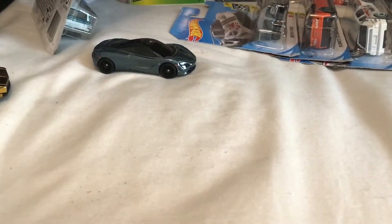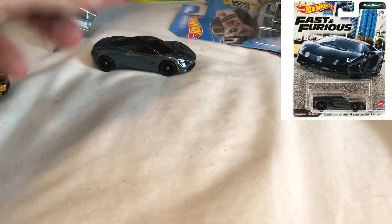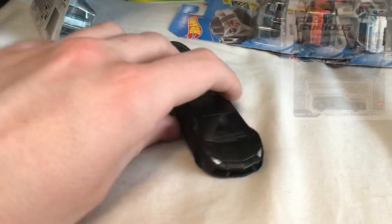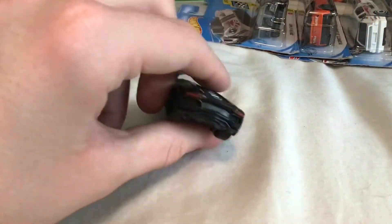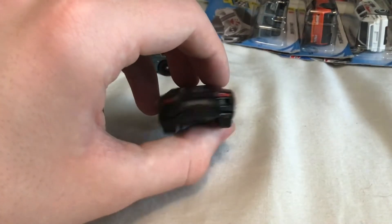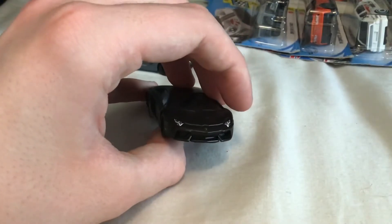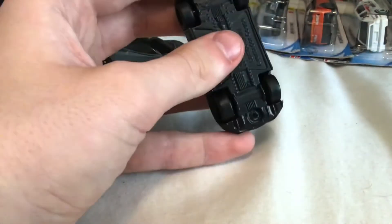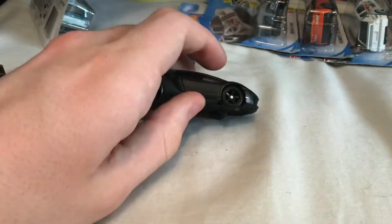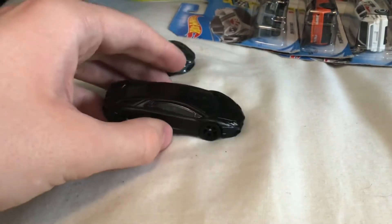My second and personal favorite car from the Fast and Furious Eurofast set is the Lamborghini Aventador. This is my new favorite Aventador that I own — it's also my first premium Aventador, which gives it a massive edge. The lights on the back and front look so good, the detailing is amazing, the full metal base is great, and the rubber tires are even better. Absolutely a great car.